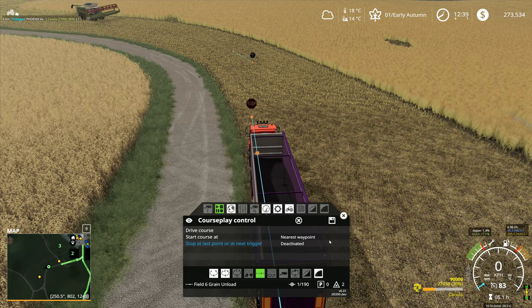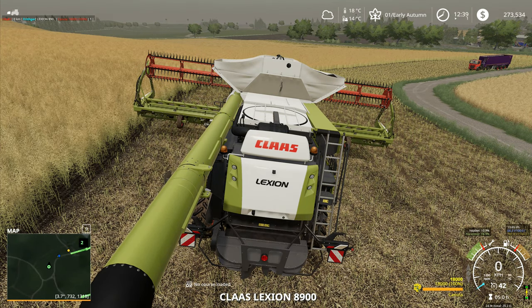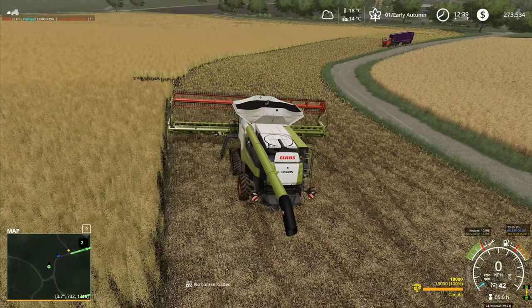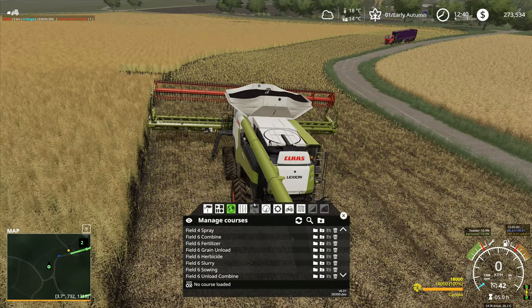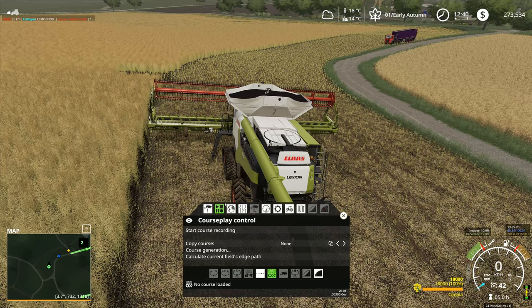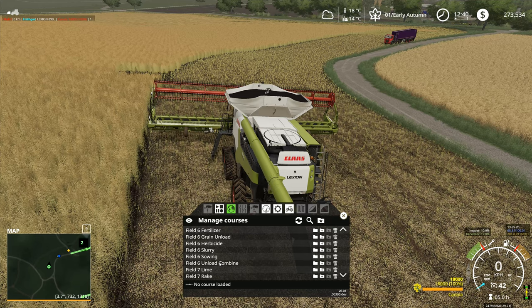So I've saved that course right there, that's now done. I'm not driving the course or doing anything else, I'm just going to leave that one right there. I'm going to go back over to the combine and start this bad boy up, and I'm going to start a new course. I did Unload Combine - I don't want that one. Manage Courses. I want Field Six Grain Unload - Unload Combine is the one I want to get rid of. Delete you.